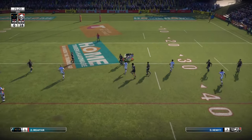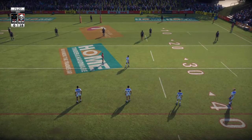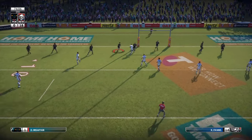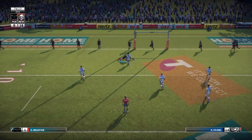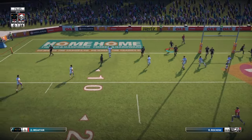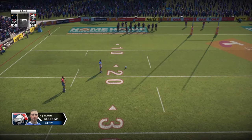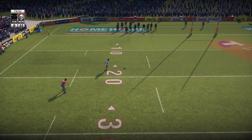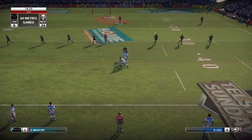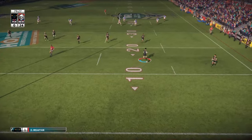Ten minutes to go in this game and we give away a penalty — we come up with a high shot. So we're probably going to be out for a couple of matches, which honestly I'm not too disappointed with, because I want to get into the finals series as quickly as possible. We'll get a couple of weeks' rest. Usually if you come up with a high shot you're always going to get charged. You can either fight the grade, dispute the charge, and you can get off — but usually it's a one or two week suspension.